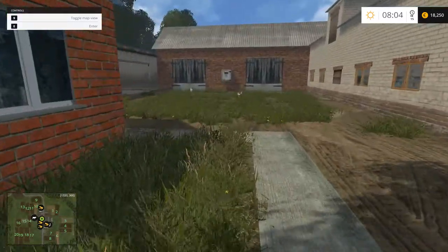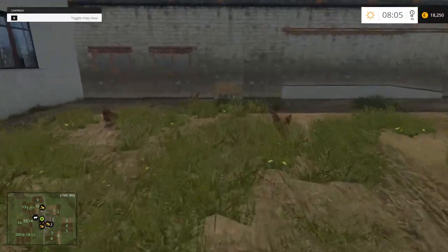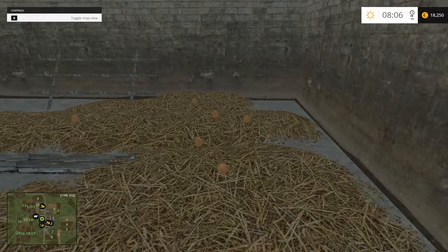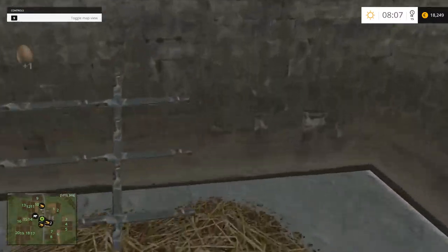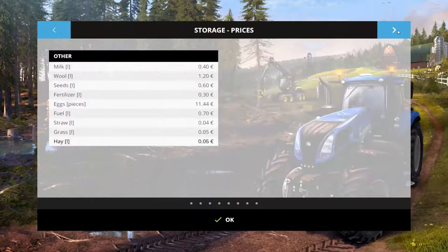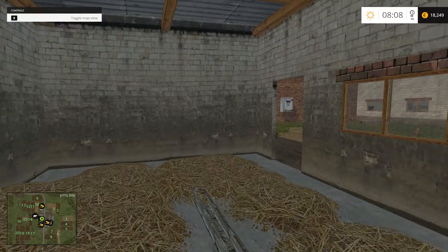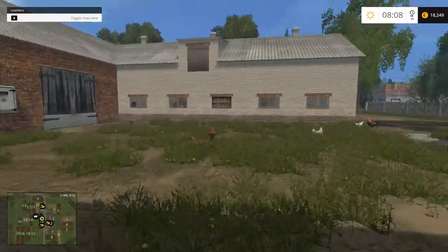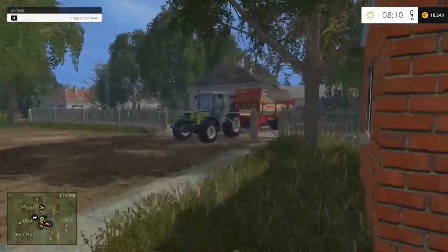By the way, the chickens — I've got five chickens, I think I had them at the end of the last episode. And here they are with some eggs. If you don't know, you just run over them to pick them up. I've got seven in my backpack. Next time I'm going past the egg shop I'll sell those.